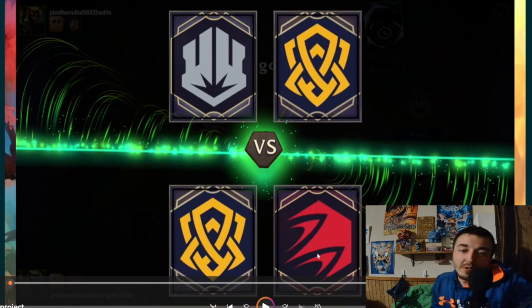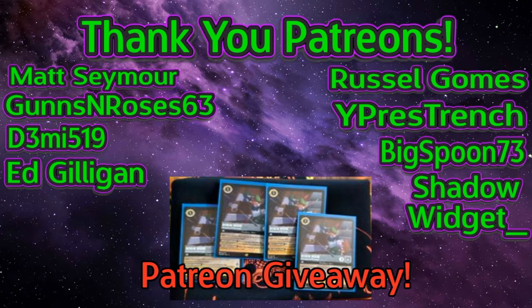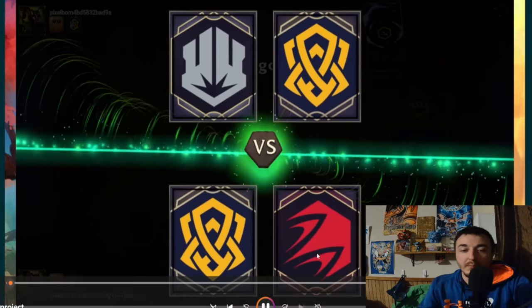Welcome to our first ever budget week — Monday through Friday we're dropping five different decks, all with a $100 budget goal. First up is Mufasa Roulette, an Amber/Ruby build. We've got two replays to go over and then we'll cover the deck list. If you're interested in becoming a patron, your contributions directly help the channel giveaways.